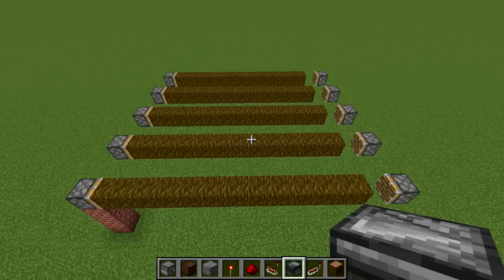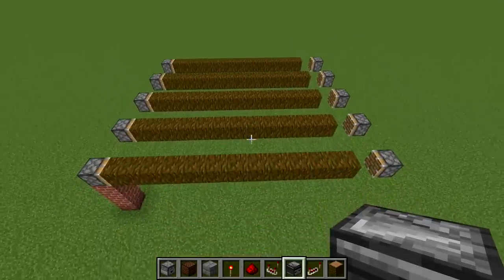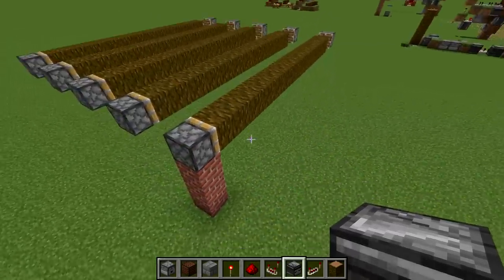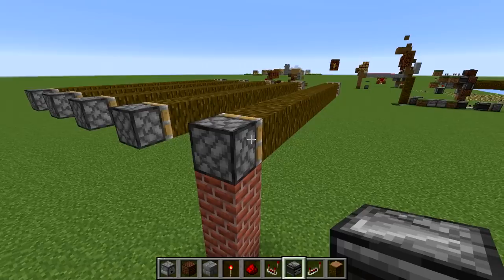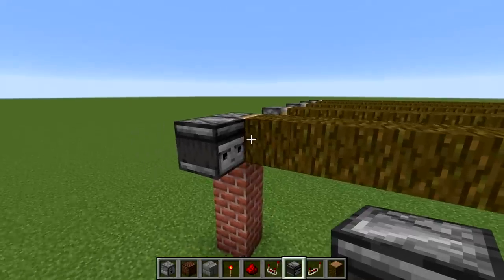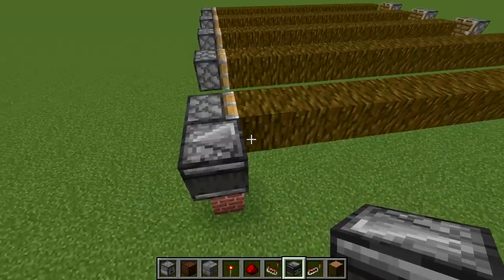At this point, your cocoa bean farm should look more or less like this. You could have more jungle log strips or less depending on how big you want your farm to be. Now we're going into the redstone part of this project — the most intense part. It's not too bad, but it does get a little bit complicated, so just follow along. Next to your first piston near the front of your farm, you want an observer facing out so that it observes this block right here. This is going to be the cocoa bean block that determines when the farm is harvested, so make sure you have that correct.